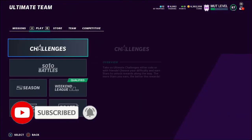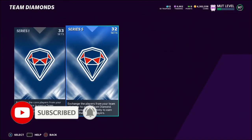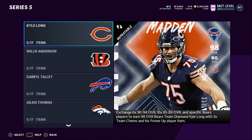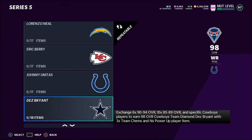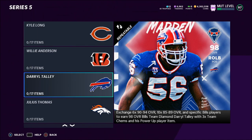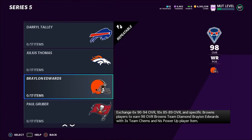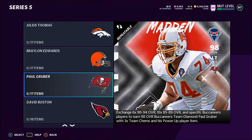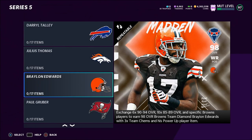As you guys know, Series 5 Team Diamonds came out today — or yesterday for you, since I'm recording this on Friday and uploading Saturday. There are 32 of these players, one for each team. If you get a player from that team you get plus three chemistry to that team, so like if you get this Bills player Darryl Talley, you'll get plus three to your Bills chemistry, making theme teams a lot easier. These players are must-haves depending on which team you're building.